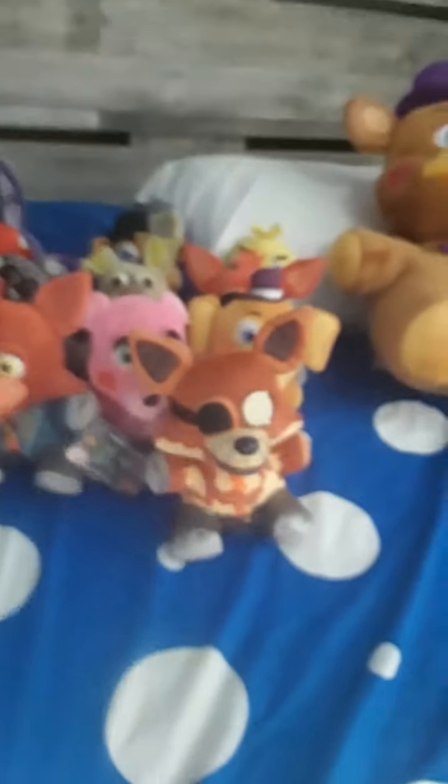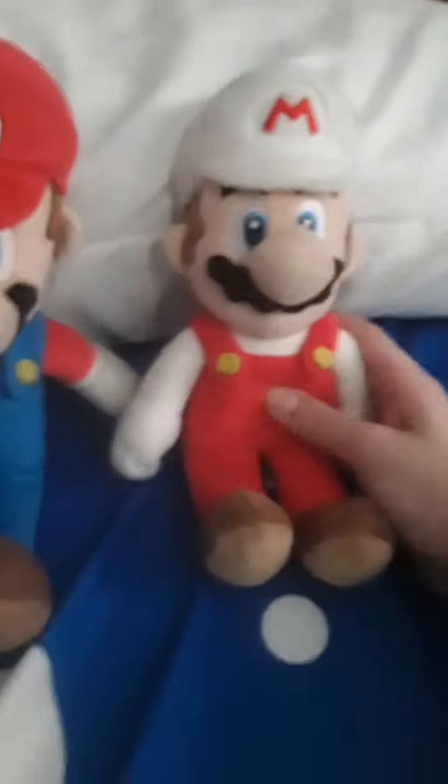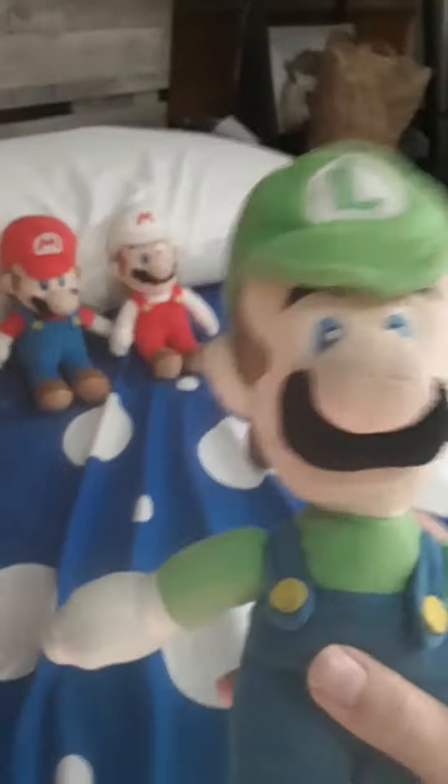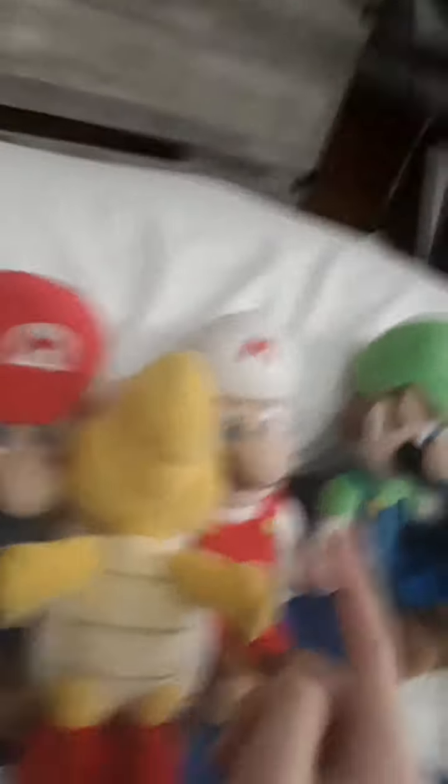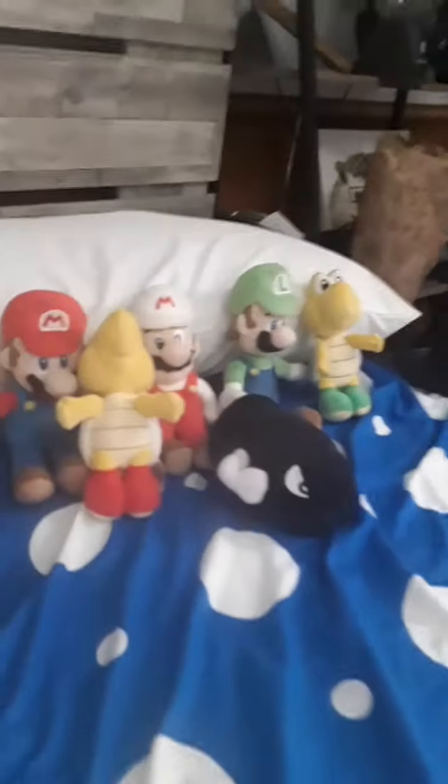That is all of my Five Nights at Freddy's collection. Now onto the Mario collection. I have two Marios — there is regular Mario and there is also Fire Mario, which in my universe I call Chef Mario. Then I got good ol' Luigi. I found this guy at Walmart and was really happy when I found him since he was the only one there. Now onto Bowser's minions: there's Koopa Troopa, and then there's also Paratroopa, which in my universe is Chef Mario's wife. And then there's Bullet Bill, and then there's the Bomb. And lastly, there's Princess Peach.